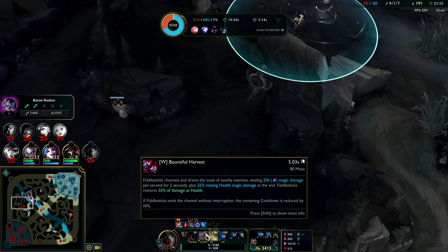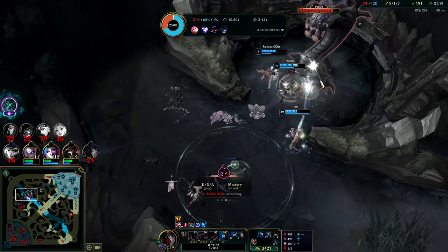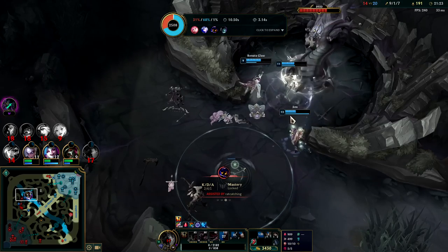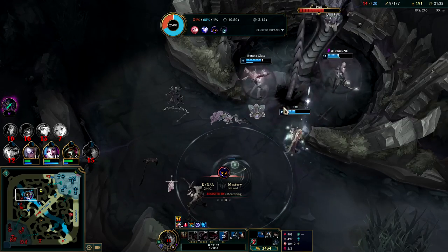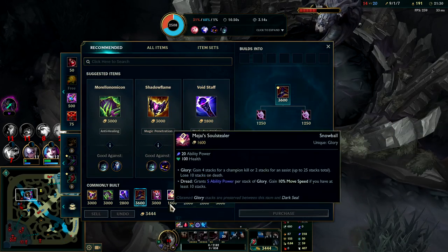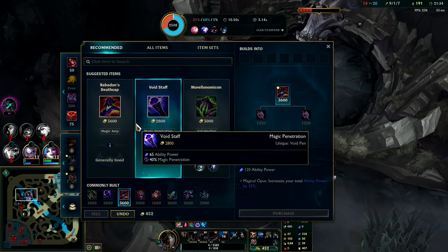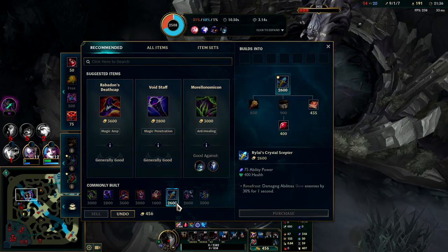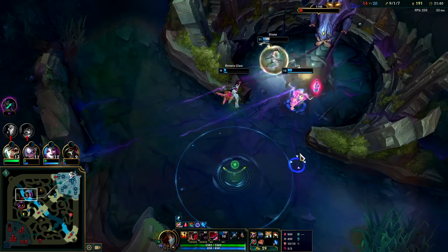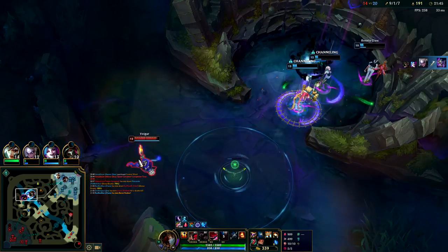I think I ended up canceling my Drain — it went on full cooldown. This is really bad if Veigar comes. This is incredibly greedy. Ash doesn't have much magic resist so we can push for Shadow Flame. We're already ahead but this play was so bad — he's going to kill everybody now.